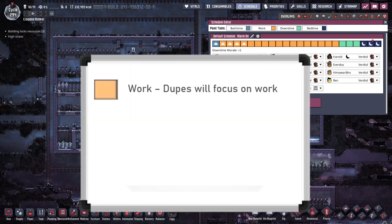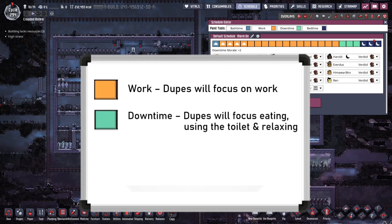Work slots are obviously for dupes to work in, but they will stop to eat or relieve themselves if necessary. During downtime slots, dupes will focus on eating and using the toilets, after which they will use recreational buildings.